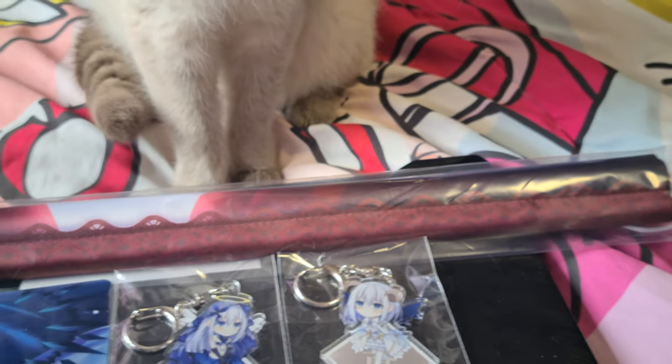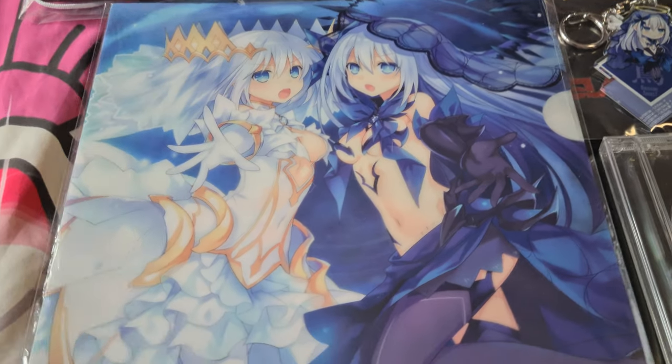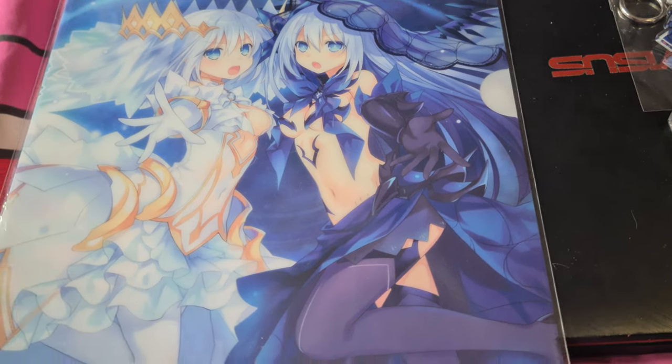And there's the wall scroll of Kiramu in her wedding dress, but I will show you that again in another video when I put it up on the wall. And it came with a clear folder of origami in her angel and devil form.